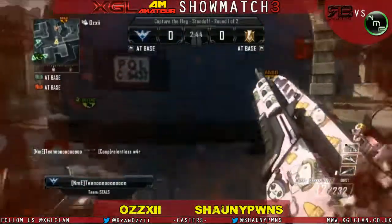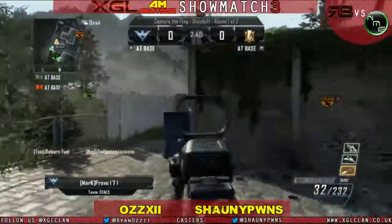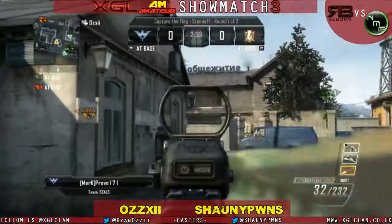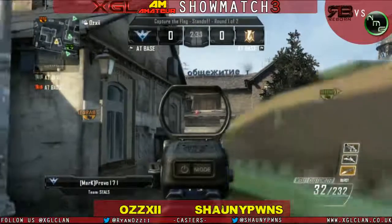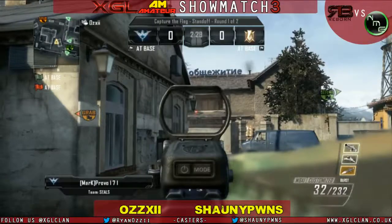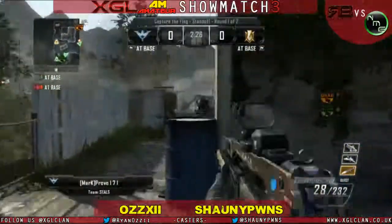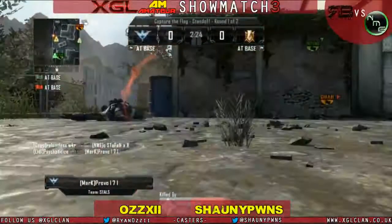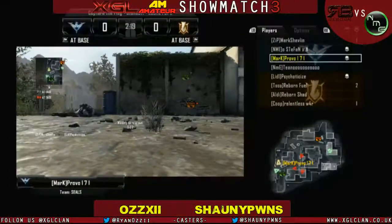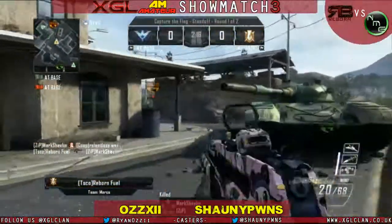Enemy are not pushing up too hard — they're all sitting back. I think they may be playing for a streaks clutch. They've all got a very strong defensive setup here, no one's really pushing up. They know they're winning on the map count. They know they can take this map to take the series. But it's a massive kill as Provo goes down — that's a huge kill from Psychoticized. He may not realise how big that kill really was for his team.